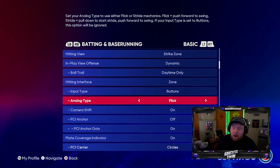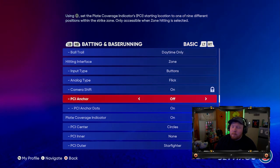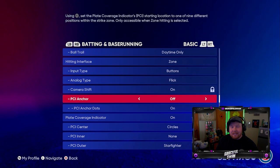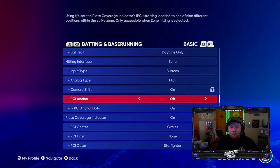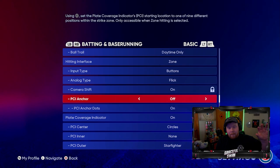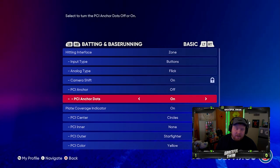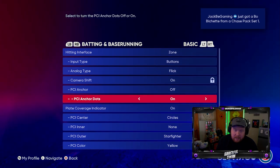For input type you want Buttons — Analog type doesn't matter if you're using Buttons, so don't even touch that. I don't personally use the PCI anchor, but for a lot of you guys, especially if you're just starting on Zone, you may want to try it. The PCI anchor just came out this year — essentially you're able to anchor your PCI in one spot and it'll hold it there, then you can move it from there. For example, if you have issues getting to the up-and-in pitches as a right-handed hitter, you can set it to sit up and in. The dots on or off just shows where the anchor is — if you don't use the anchor, don't worry about it.